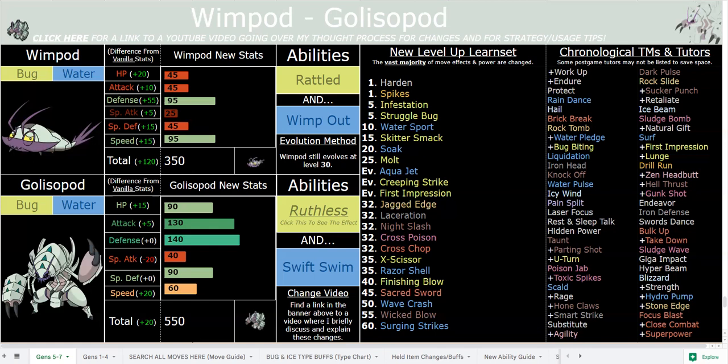Ruthless boosts the power of all types of moves by 50%. It functions like Sniper. First Impression, most importantly, is Ruthless-boosted. So First Impression is now a 60-base power move that always crits. That means it bypasses Intimidate, it bypasses stat boosts and stat decreases on your side if you're using superpowers or something, but it's so good. Probably my favorite move in the game, actually, especially now that it's on basically everything.